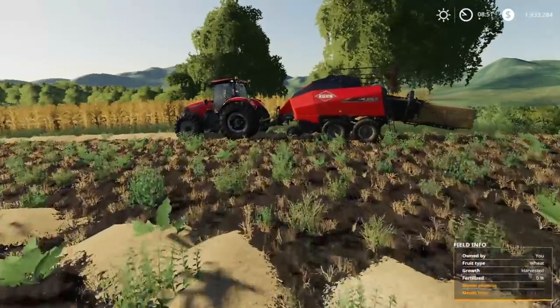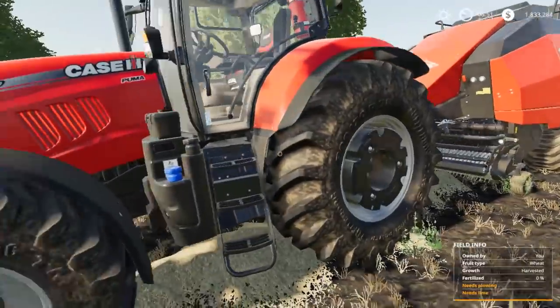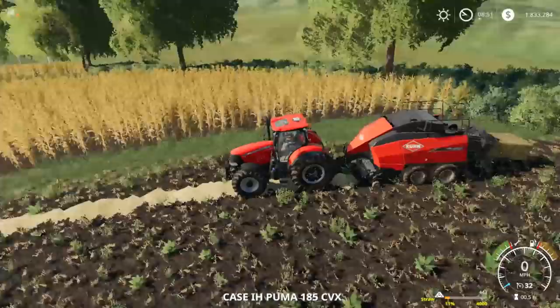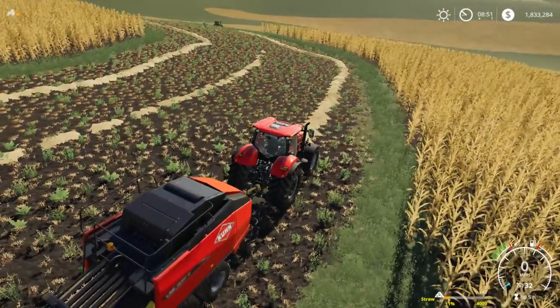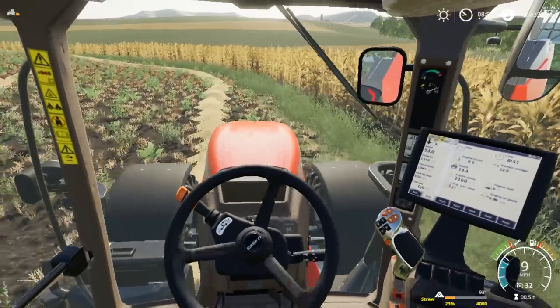Farmer Nick here. Welcome back to another video in Farming Simulator 2019. We've got the Case 185 Pluma here and the Kuhn Baler. Matthew over there, he's got the 4640 and the Bale Stacker. He's stacking bales and we're bailing them.